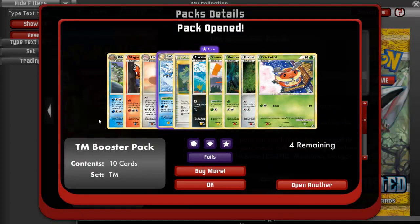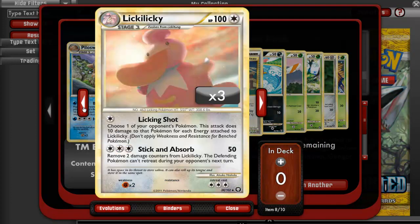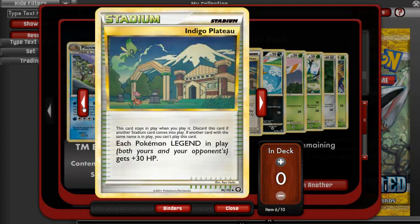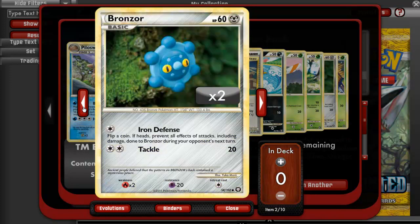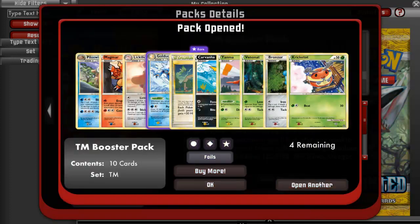Open another pack. We have a Piloswine, a Magmar, a Lickilicky, a Golduck, an Indigo Plateau reverse, Carvanha, a Yanma, a Venonat, a Bronzor, and a Kricketot. We have a lot of Kricketots.